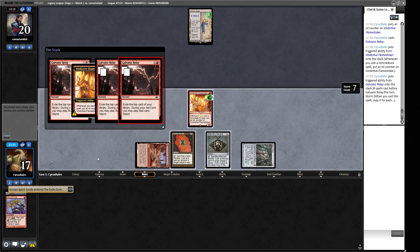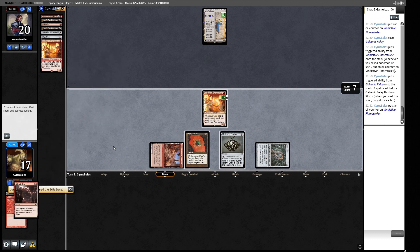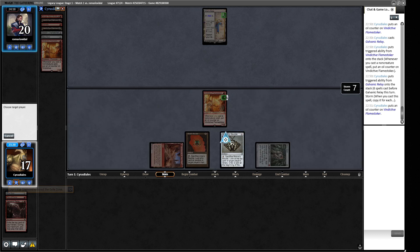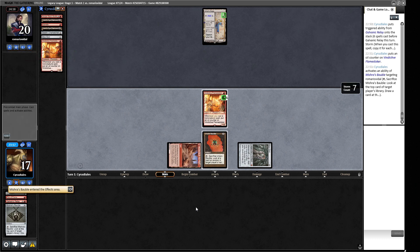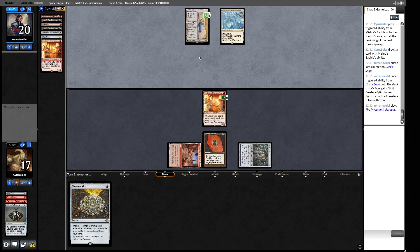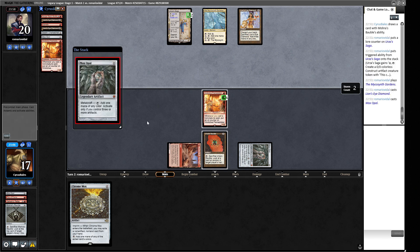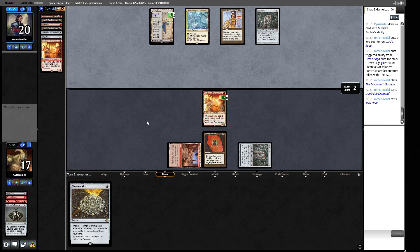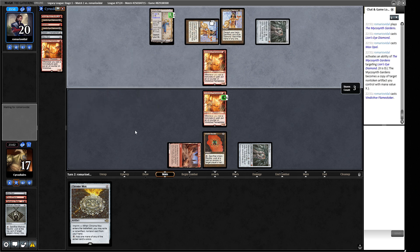Let's have a look at our exile zone — we've got Belcher, we've got two Lion's Eye Diamonds. Yeah, this should be enough to win next turn. Let's see if we get some information about our opponent's deck here — a Mishra's Bauble. This doesn't really tell us a huge amount about what our opponent's working with. We have to resolve this Belcher though, but if this fails we can draw some more cards because we have a Flame Stoker. Microsynth Guidance — this is probably some sort of Eight-Cast or a Friction Dreadnought deck. Our opponent has a Lion's Eye Diamond. Okay, this is going to be a storm deck. So we're kind of ships in the night here — whether or not they can kill us.